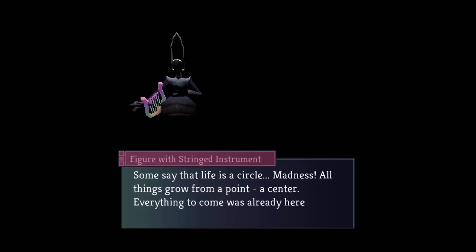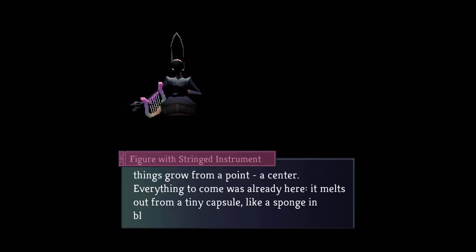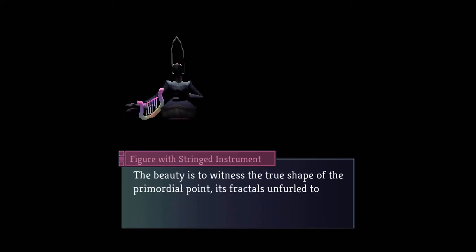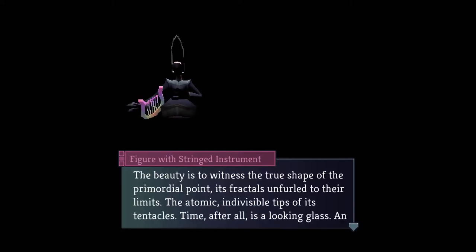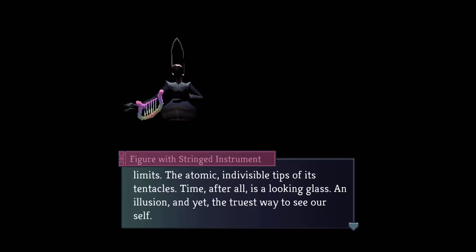A figure with a stringed instrument speaks: 'Some say that life is a circle — madness. All things grow from a point, a centre. Everything to come was already here. It melts out from a tiny capsule, like a sponge in bloom. The beauty is to witness the true shape of the primordial point, its fractals unfurled to their limits, the atomic indivisible tips of its tentacles. Time, after all, is a looking glass — an illusion, and yet the truest way to see ourself.'